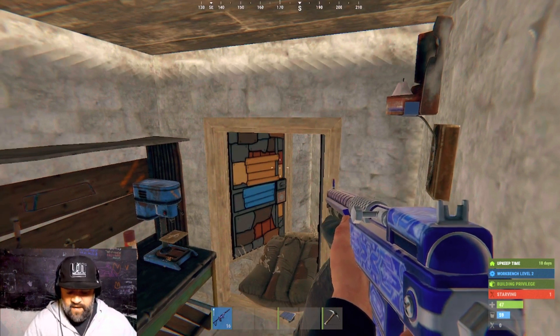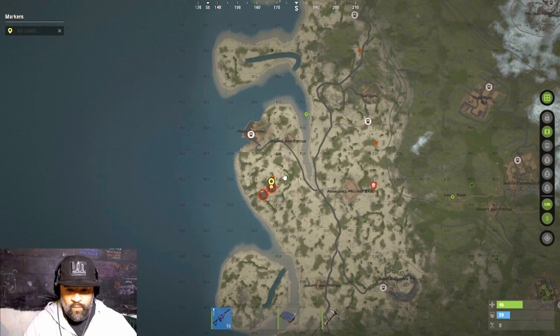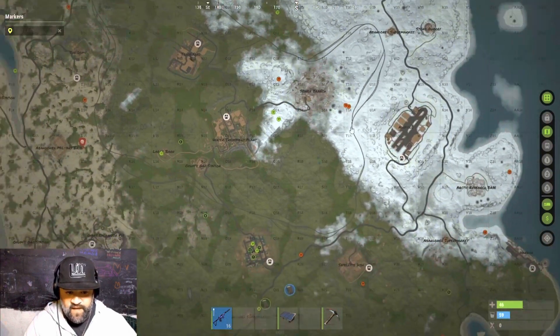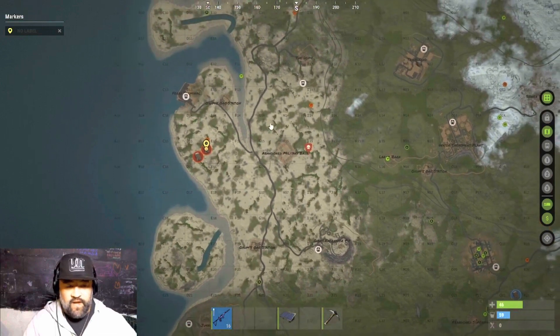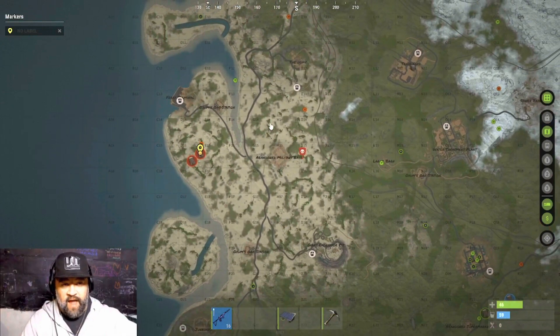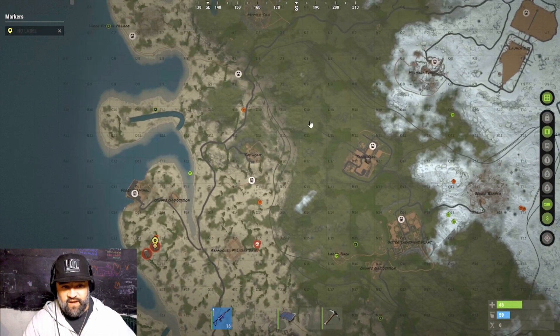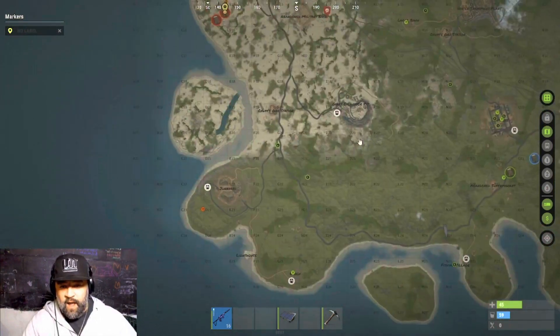First thing I do when I come to any server is open up my map and look for offline vendors. See all these offline vendors? This is like when you're starting fresh, you got nothing. I'll start visiting all of them. The reason I do that is because hackers get banned, things decay — that's free loot that could help you. I've gotten AKs from vending machines that way. All types of stuff, so that's the first thing I'll do.